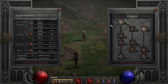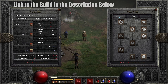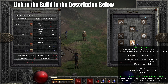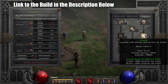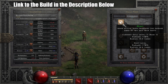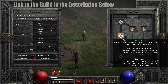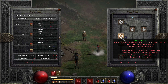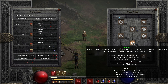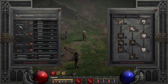The first build I want to touch on is the Hamadin. The build is as follows: put one point into Smite, one into Holy Bolt, of course max out Blessed Hammer and Charge, and then Holy Shield gets one point. As for offensive auras, we need Blessed Aim for synergy and Concentration first, then we pump Blessed Aim until it's maxed out, and lastly we need Vigor for another synergy for the hammers.